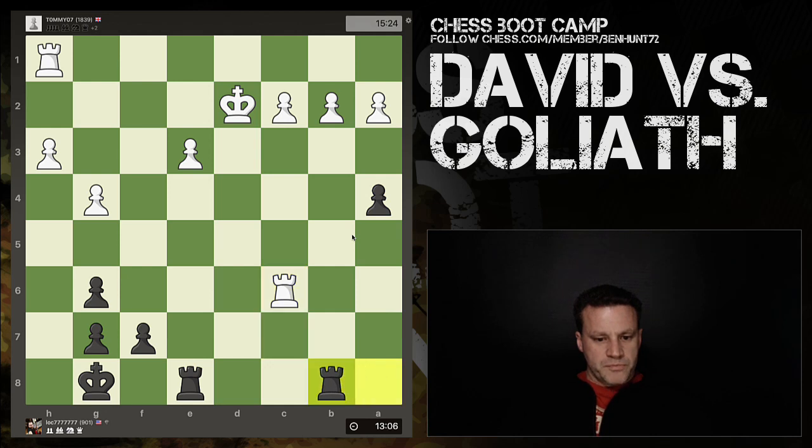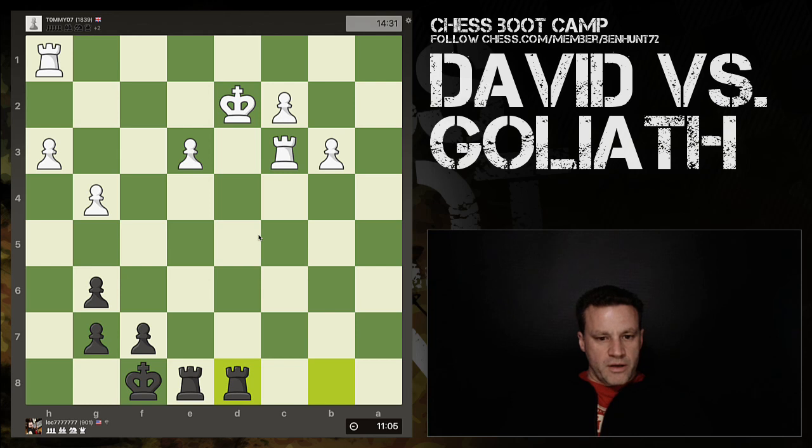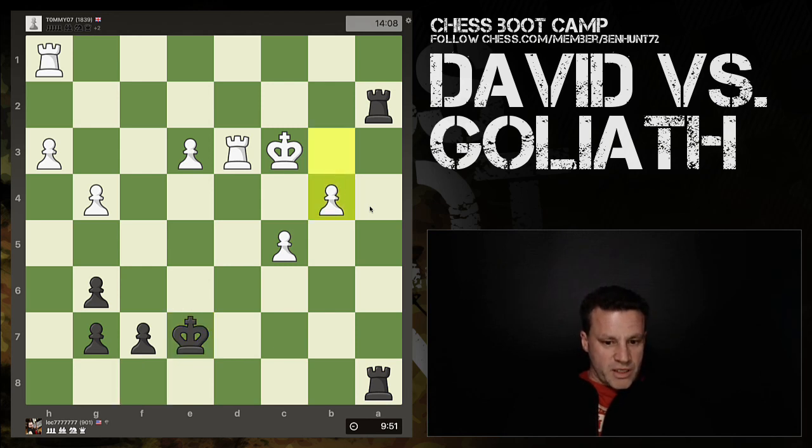Rook attacks c6, rook attacks c3, king defends, pawn pushes — we're giving up another pawn. He had either rook coming to the sixth rank to defend. Rook takes pawn, come over and attack, then takes, takes, and the king crosses. White now has a two-zero majority on the queenside, and we have three each on the kingside. Rook comes up to solidify. Check, block, retreat. Pawn forward. Activating the king makes sense against an 1839-rated player.